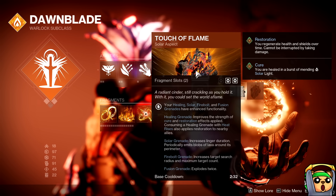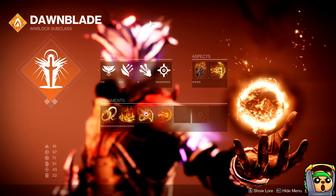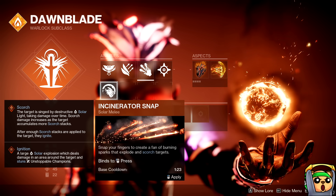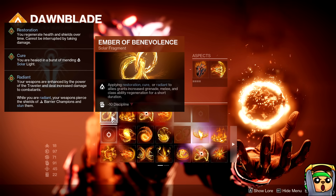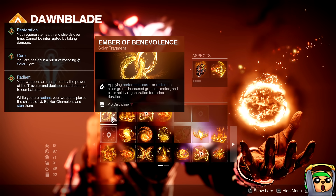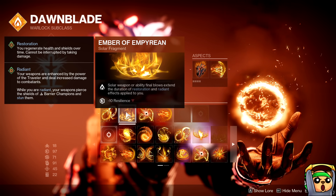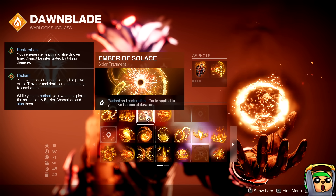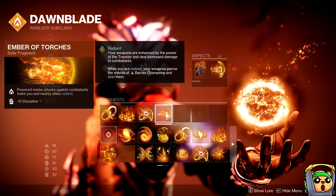Here is the Well of Radiance setup. For aspects I have Touch of Flame and Icarus Dash, though you could swap one for Helion or Heat Rises. The grenade is Healing Grenade; the melee is Celestial Fire, although you could use Snap for close-range bosses for a free Ignition. For fragments: Ember of Benevolence lets you regen abilities quickly with teammates and gives a free gateway to pop Healing Grenade and Phoenix Knife for double Resto and get them back quickly. Ember of Imperium extends Resto and Radiant via Solar weapons and abilities. Ember of Solace gives Radiant and Resto an increased duration, and Ember of Torches grants Radiant from your melee.